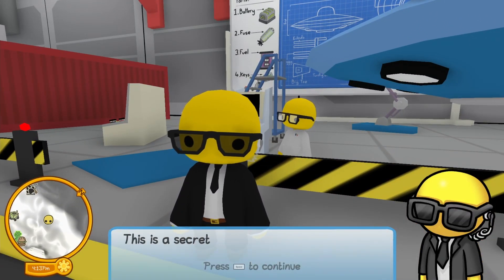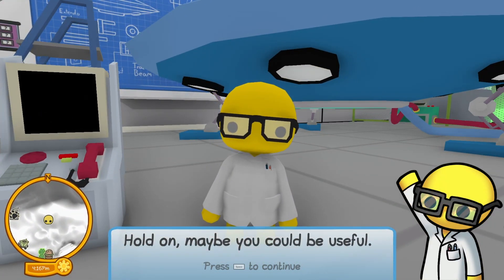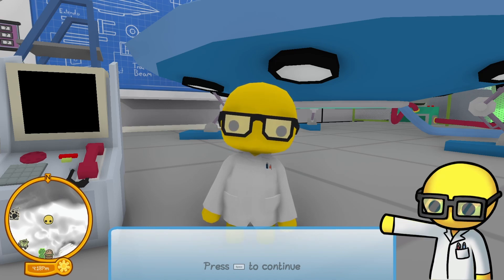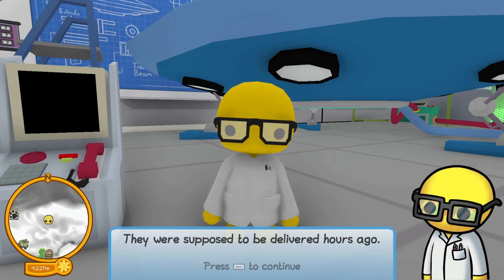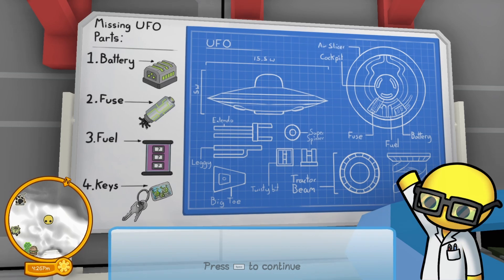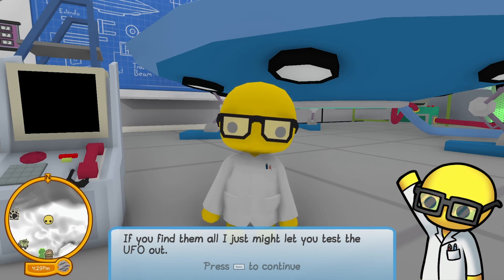Hey, you're not supposed to be here! This is a secret base, let me escort you out. Hold on, maybe you could be useful — I'm trying to fix this UFO but I'm missing some important parts. They were supposed to be delivered hours ago. I put what I need on the whiteboard behind me: a battery, a fuse, some fuel, and of course the keys. If you find them all, I just might let you test out the UFO.